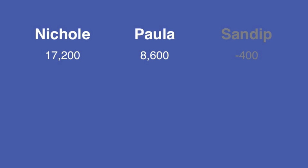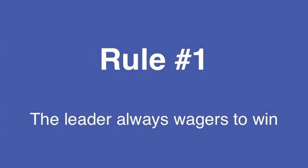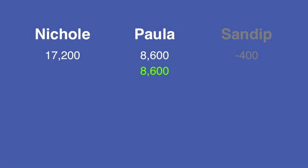Let's recall the rules from Part 1. Rule number 1 is the leader always wagers to win. If Paula doubles her score, she'll have 17,200. This is already Nicole's total, so to guarantee a tie, she can wager no more than zero.